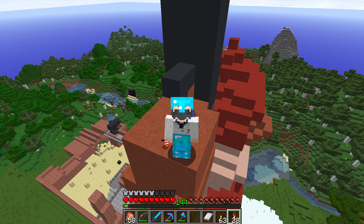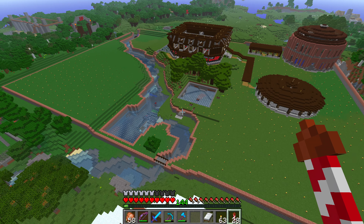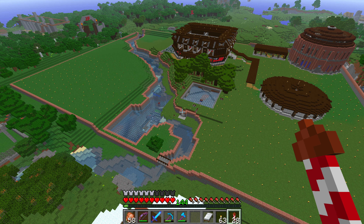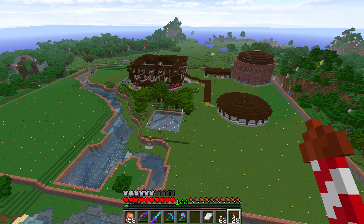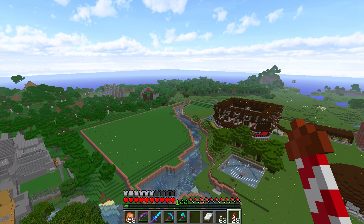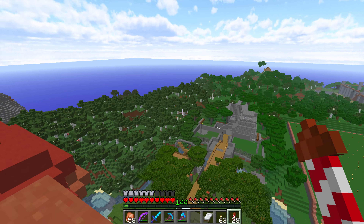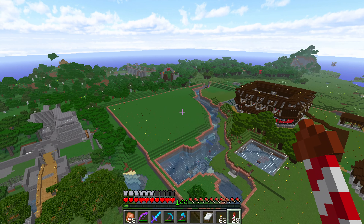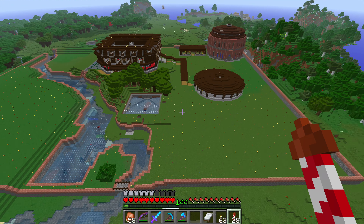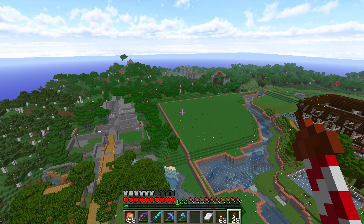So guys, that was a lot of terraforming work done here, but it was worth it — look at this! Now we've got a really big clean canvas to work with. These are the borders from here down to here of the spawn chunks, and all the far edge there also — it extends a little bit out here, I think it ends roughly around here somewhere. This is a blank canvas to build on — I'm thinking about maybe another iron farm over here with some kind of different design.